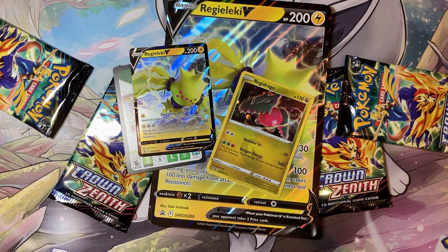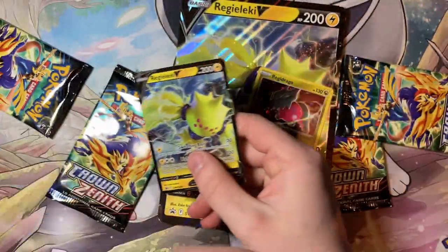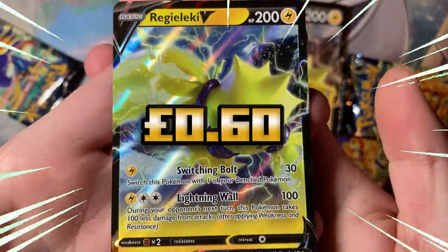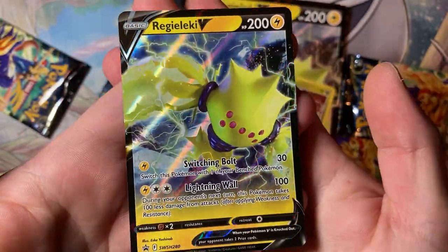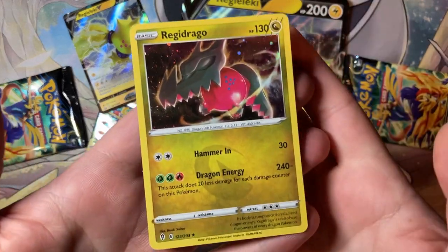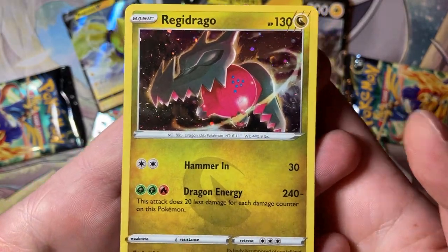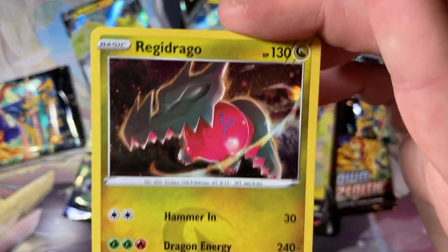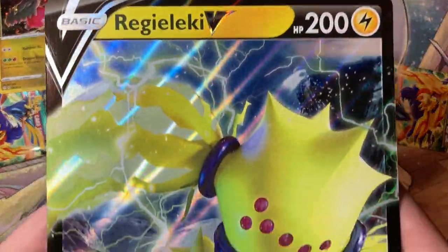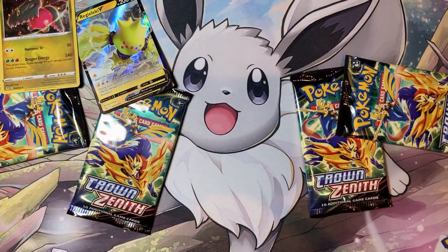That is a satisfying sound. Okay, let's get into it. We have first off a code card - do what you want with it, give it to a friend. We have the promo card Regieleki V - I don't even know if these are still allowed or relevant anymore. We have a Regidrago promo as well, which is pretty nice. We also have the giant jumbo version of the Regieleki, which is very nice indeed - move that aside to collect dust forever.